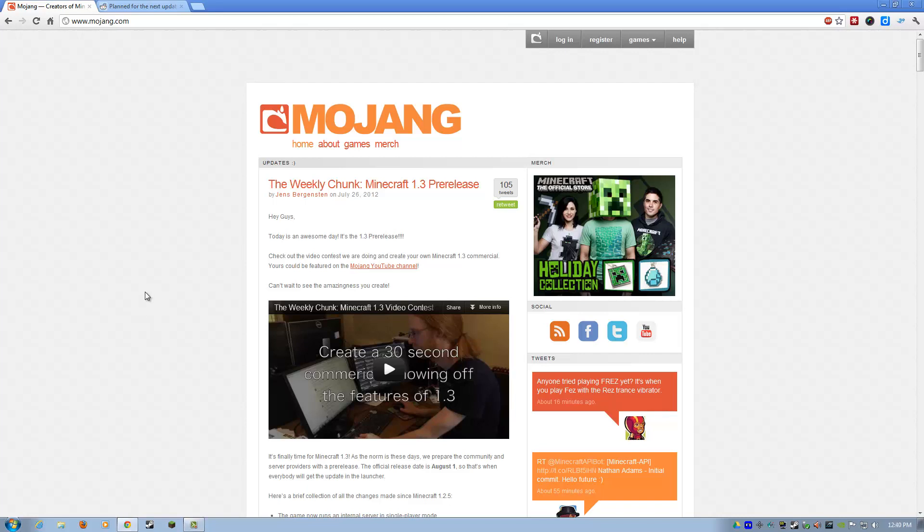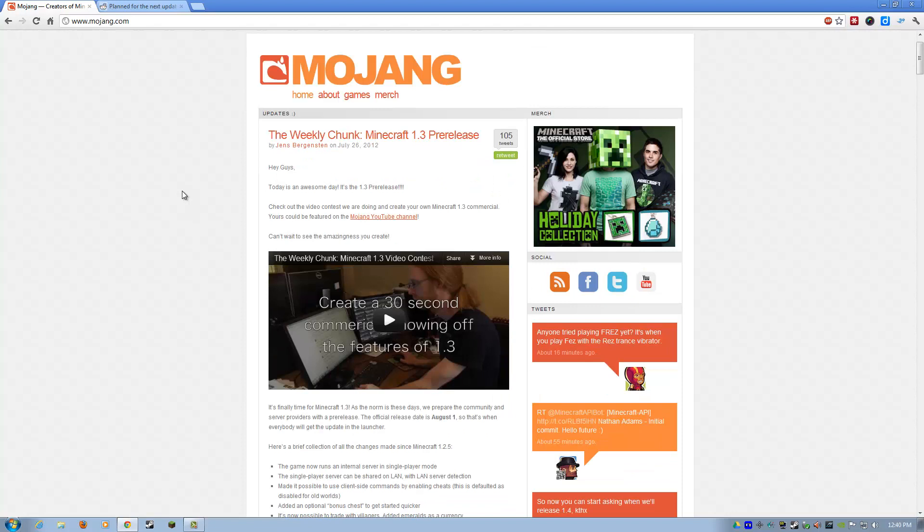Hey, how we doing survivors? Paul Soares Jr. here. It's July 26, 2012, and I just wanted to give you a quick heads up that Minecraft 1.3 pre-release is out, and it's up on the Mojang.com website. It's right here. This is their website, and I just wanted to point out a few things, and then I'm going to show you how to install Minecraft 1.3 pre-release if you don't want to wait for the official release next week.